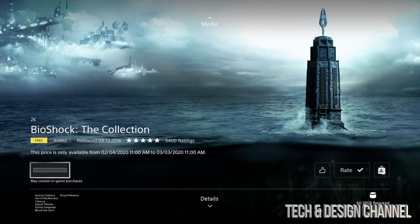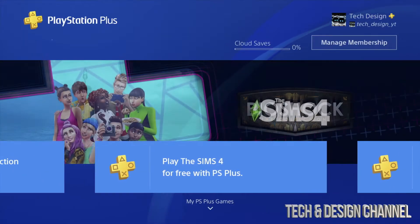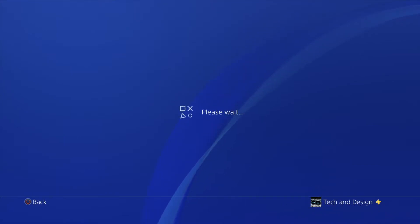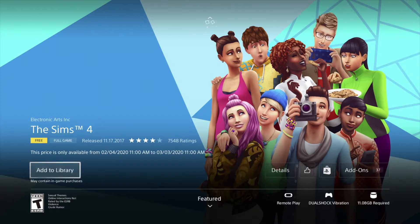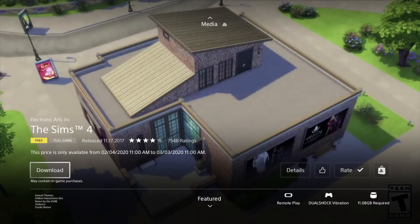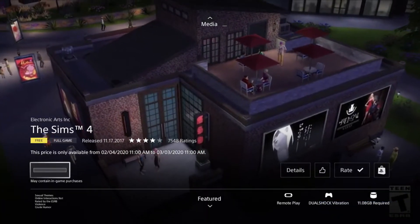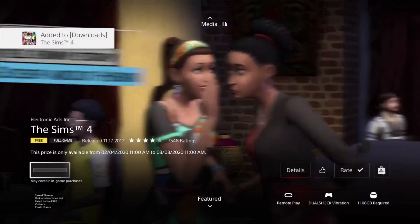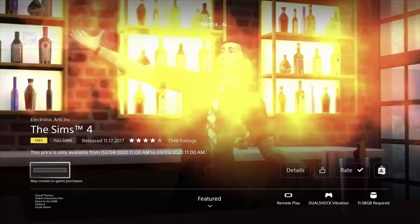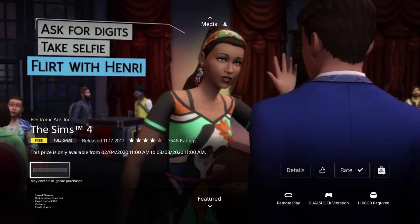Let's go back and navigate to Sims 4, press X on it. After a little bit we get a screen that says 'Add to Library' — press X on it again, then hit OK and start downloading. Press download — might as well download all these games right now. We can uninstall them later if you change your minds, so it's no big problem.